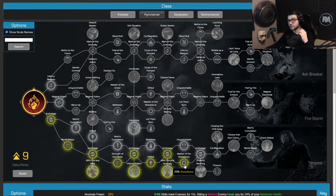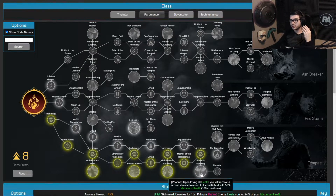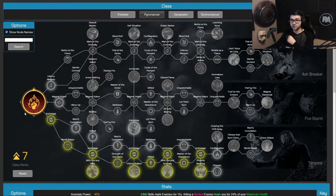I'm taking Master of Resistance for 20% resistance, then another Archmage for more damage, and then Phoenix. Upon losing all health, Phoenix gives you a second chance to return to the battlefield with 50% maximum health — that's our survivability option since the build is so skill and weapon damage focused. The plan is to take cover and spam Thermal Bombs, and if you die you come back. I'm also taking Conflagration for 15% resistance piercing and skipping Chase the Chill Away in favor of Flames that Burn Twice for 10% more damage against Elites.